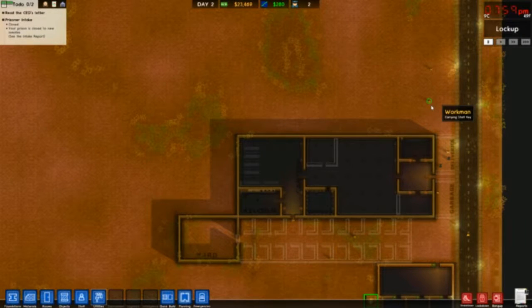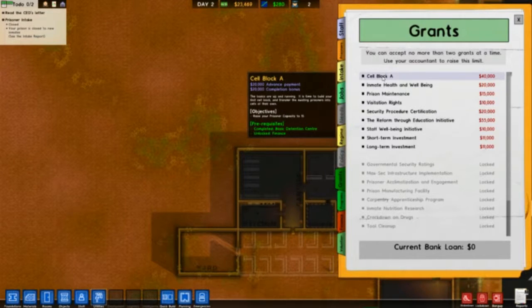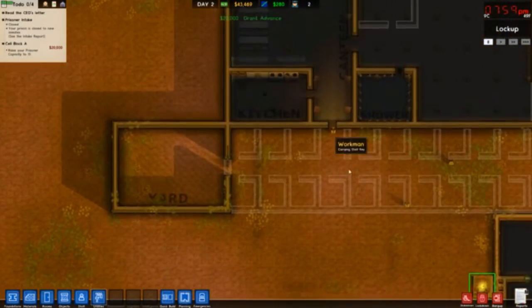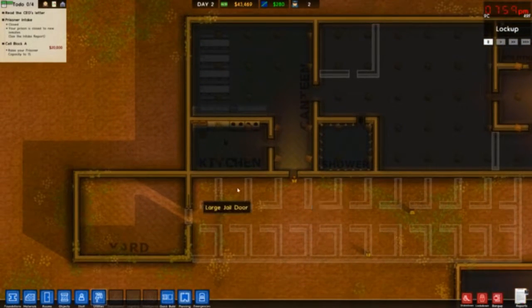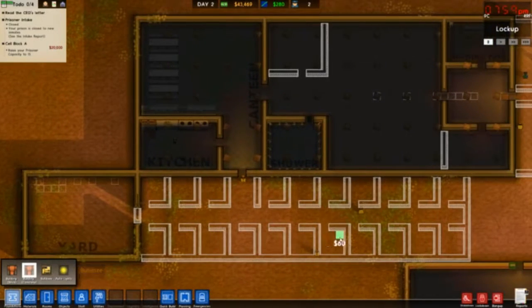What is up guys, my name is Perfect and welcome back to Prison Architect. Today we're probably finishing the cell block. I want to cut back on the grants and just have some freestyle fun and build random things. We're gonna take this last grant so we can build Cell Block A, then we can start taking in prisoners today. That's so exciting actually.